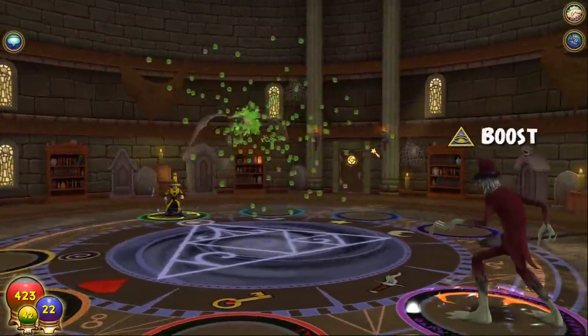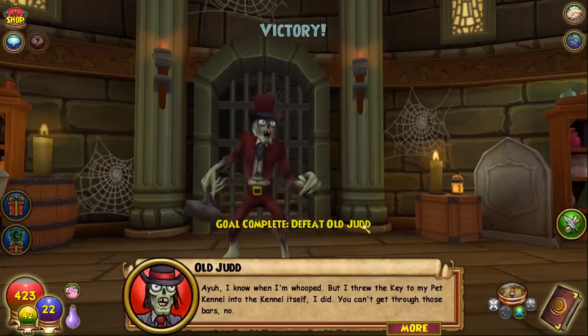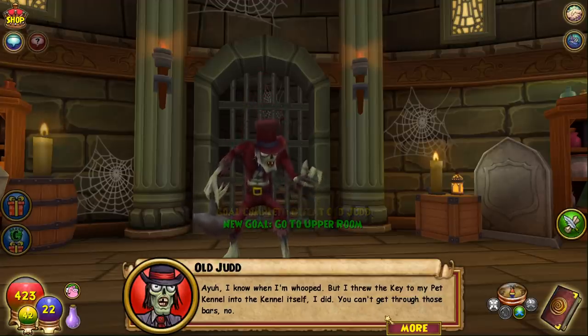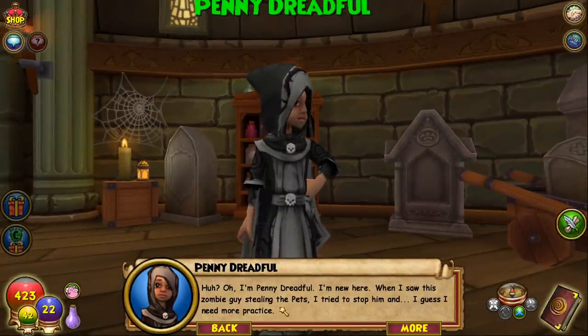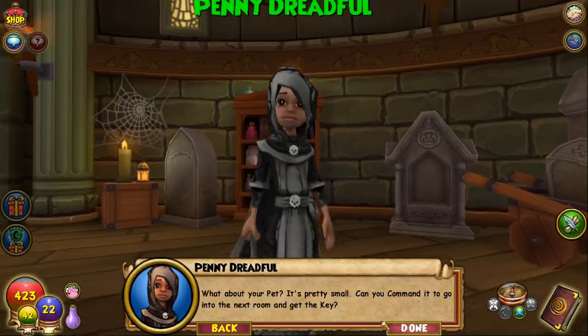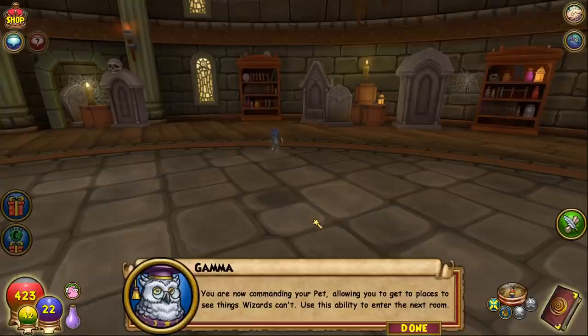They give you the pet so you can transform into it. The villain says he threw the key to his pet kennel into the kennel itself, so you can't get through the bars. We meet Penny Dreadful — she's new, she tried to stop the zombie guy from stealing pets. She suggests using the pet to slip through the bars since it's small. The game explains: 'You are now commanding your pet, allowing you to get to places and see things wizards can't. Use this ability to enter the next room.'